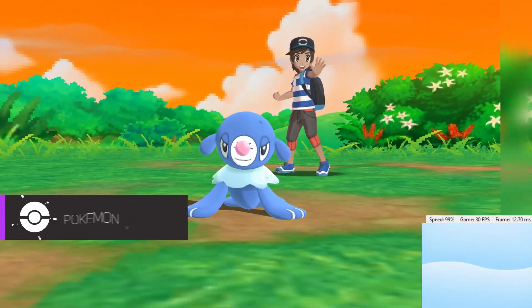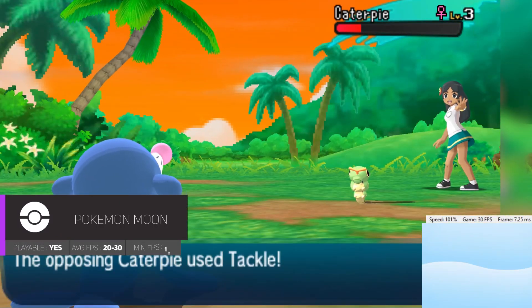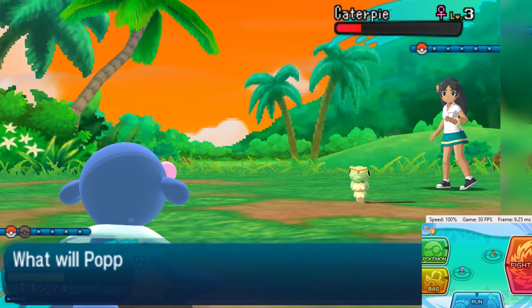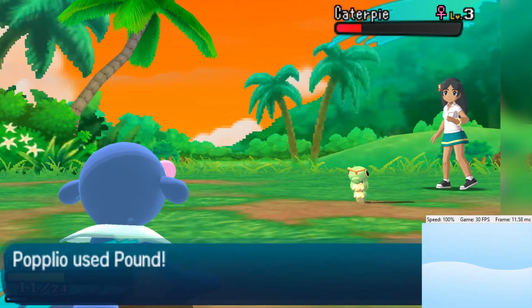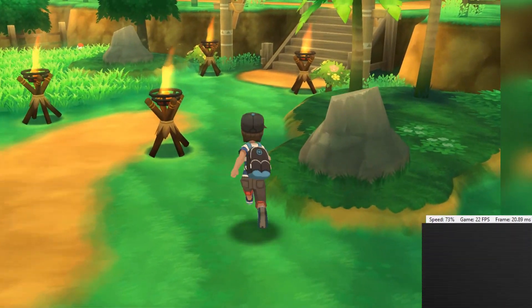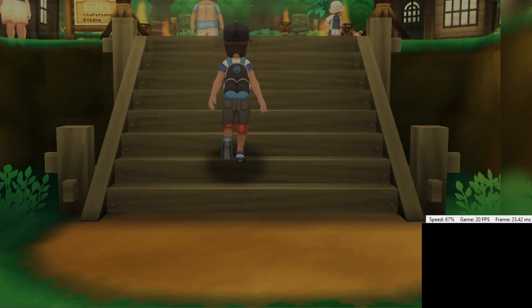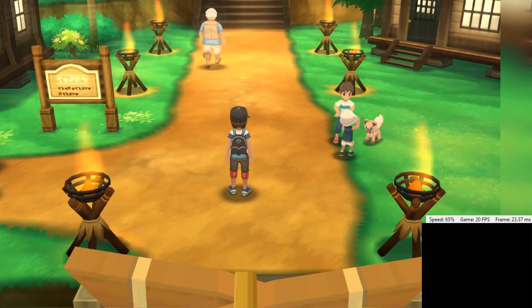Pokemon Moon is one of the best 3DS exclusives and runs pretty well currently with Citra. Inside and in battles, you can expect a solid 30 FPS, with dips to 20 and 25-ish when outside and in populated areas. The game looks great and upscales wonderfully. However, at some points there is ghosting around the edges of objects and things can also look like they're floating. Along with this, some items and effects don't always appear, but that shouldn't affect playability. Right now, Pokemon Moon is a very playable experience and should run great with the current version of Citra.